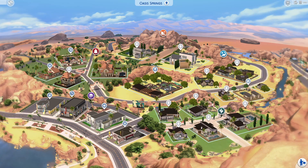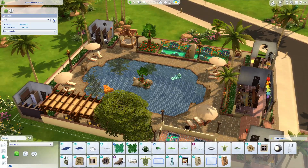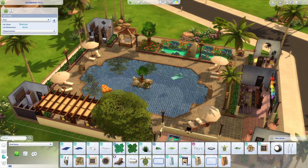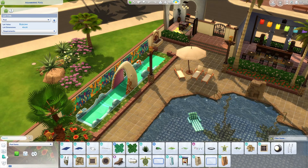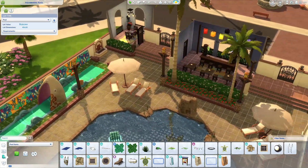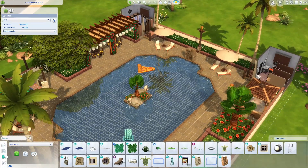Here is Oasis Springs. We're not going to go into every single lot because this is a giant save — we'll look over everything and go into whatever catches our eye. There's a pool area that I want to see. It is very pretty and really does fit with Oasis Springs. All the details you'd expect are here, and it uses brand new items from other packs, including a sliding pool area and a little toddler area — a really nice touch.